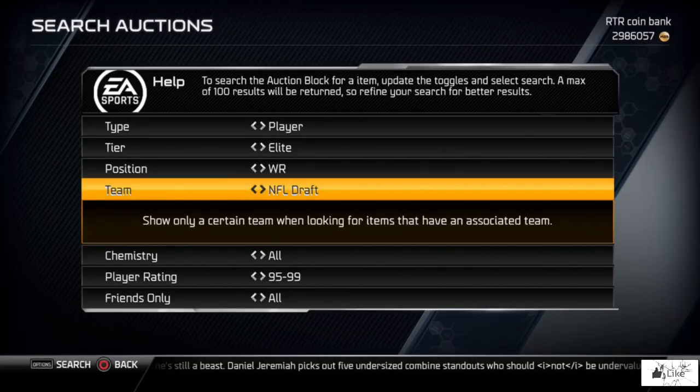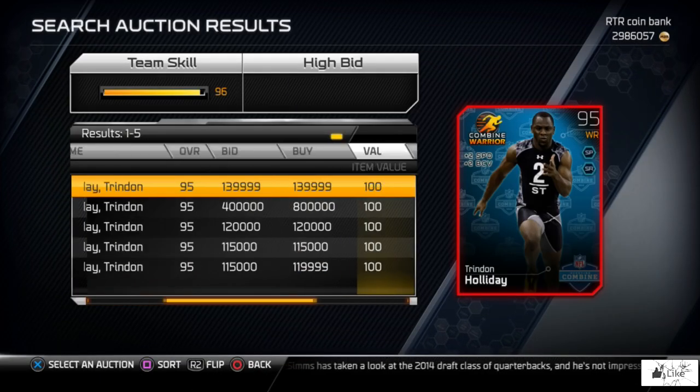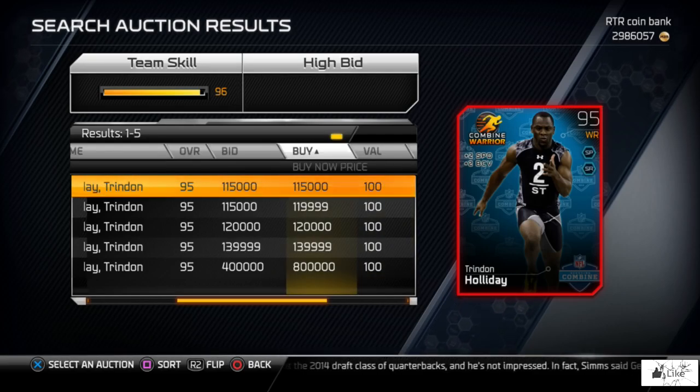What's going on guys, it's Thursday, which means a brand new combine player has been released into Madden Ultimate Team 25. Last week with Patrick Peterson we went straight to the collections and checked out everything. This week we're going to do it a little bit different because Trendell Holiday was released and there's already some of his final version up on the auction block, so we're going to start by showing you guys the stats on that card.